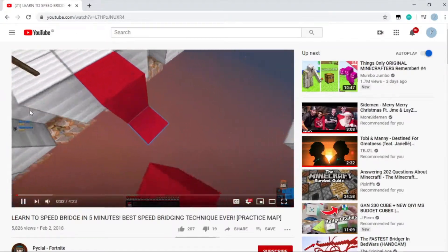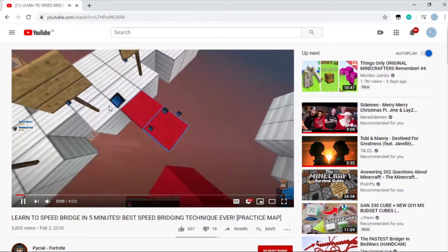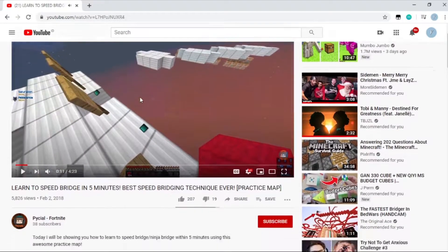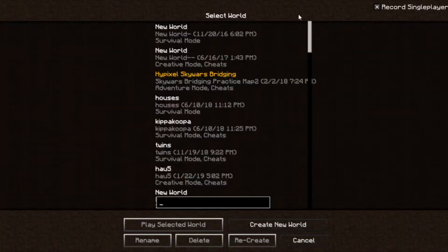I found this map where you can learn how to speed bridge. It's made by Pishul. It's a map where you can practice your consistency in speed bridging — like 10 blocks, 5 blocks and stuff like that. Make sure you check this guy out, this map is literally sick.